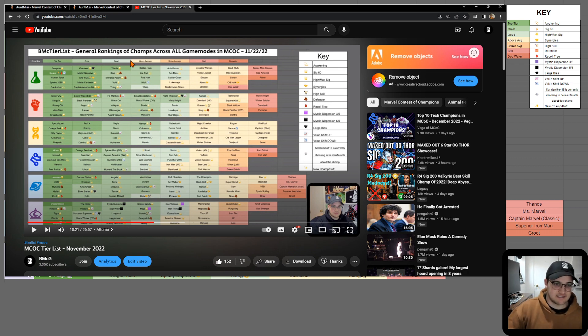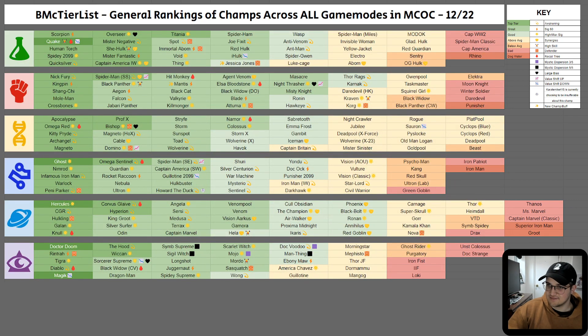I also changed the sig 60 icon from a star to a lightning bolt so you can tell the difference between the actual rankings and the emojis. Kingpin, Aegon, and Mantis have that lightning bolt, and then Crossbones has the actual star — that's the sig 200 ones. Just to show you guys that I do read the comments and take your feedback into consideration.